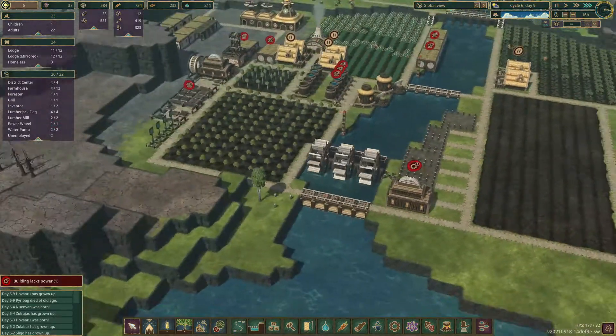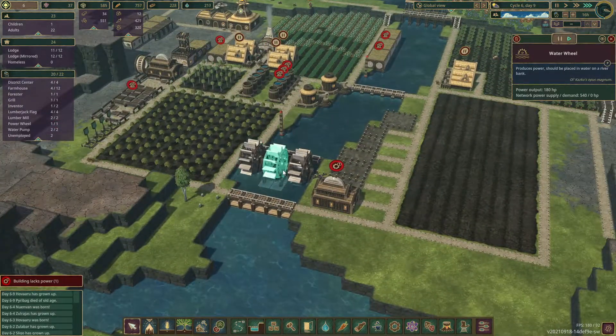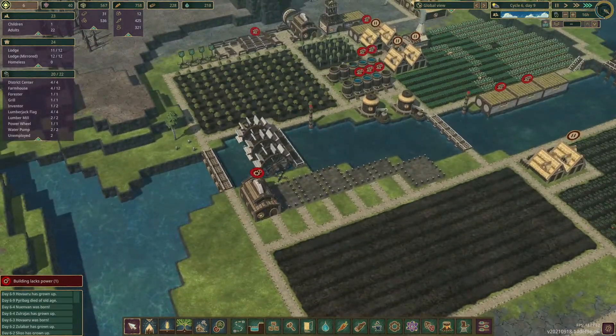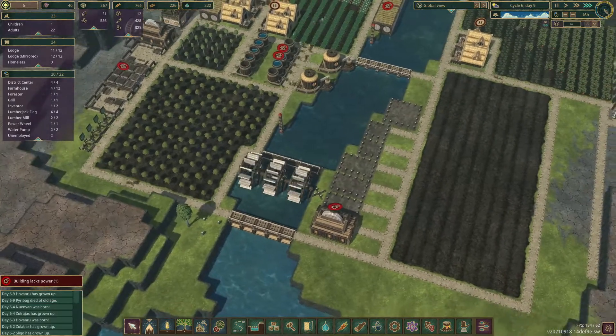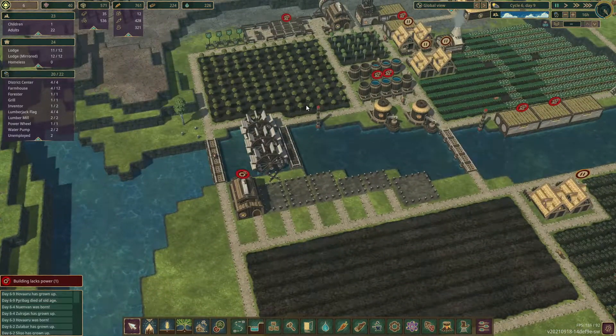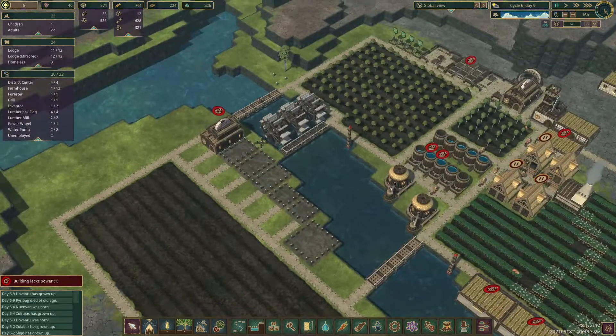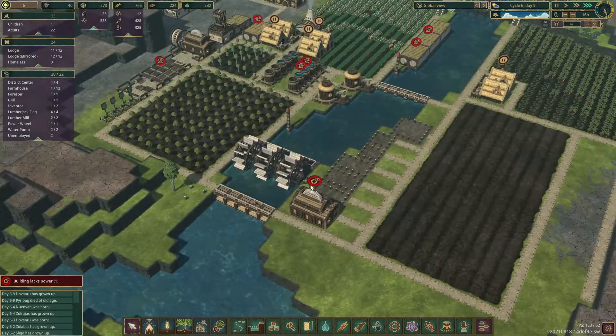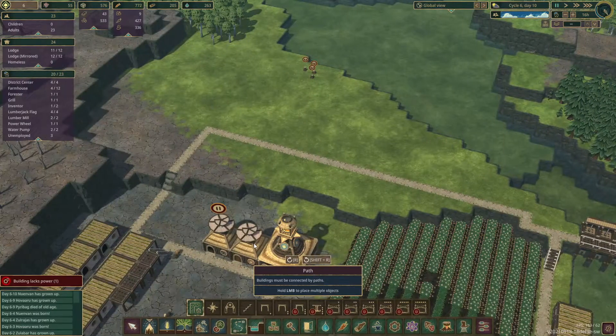Wow, they already have all three water wheels built - that's amazing! Maybe I didn't think that through... oh wait, I can put some stuff over it. I'll put a pathway behind here.